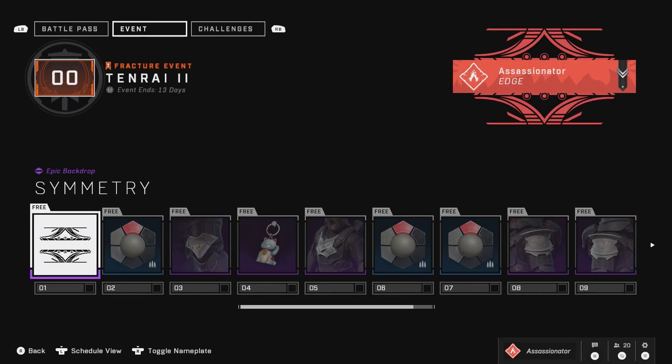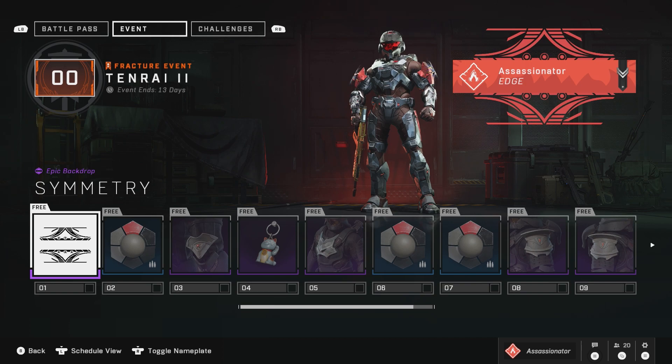Right now in Tanrai 2, here's the 10-tier event pass. It's a free event pass. All you need to do is complete your challenges in order to obtain these items. Whatever you don't complete this week, you have a chance to complete it next week, because this thing will run for two weeks.